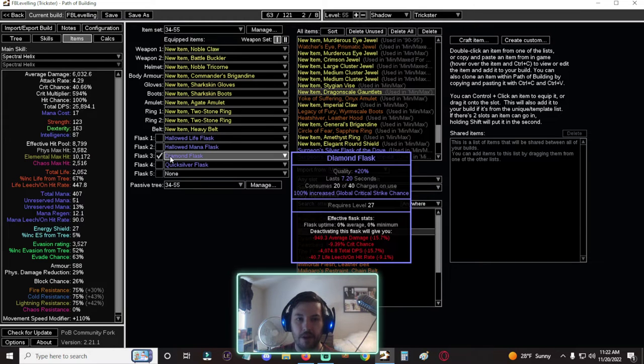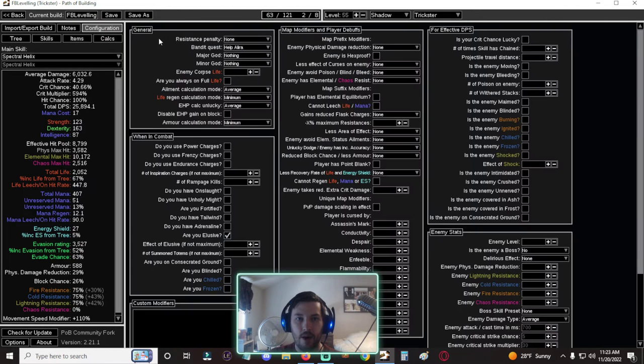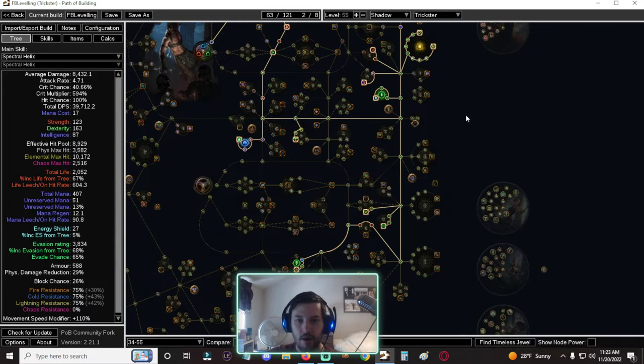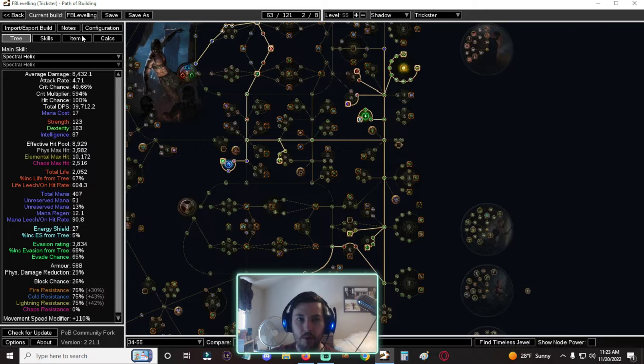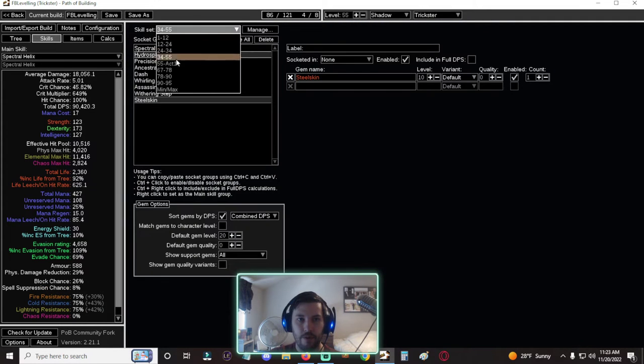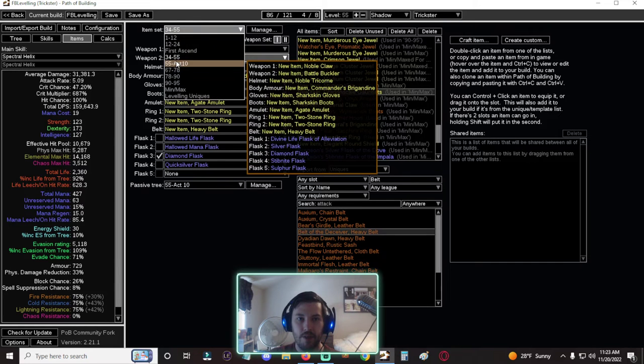In the POB configuration, we're now using frenzy charges and are Elusive — those two things alone triple our damage. We're not getting power charges yet, and we probably won't be shocking unless you have lightning damage somewhere. Once you get up to that point you'll move on to the second ascendancy, which will take us all the way toward endgame.